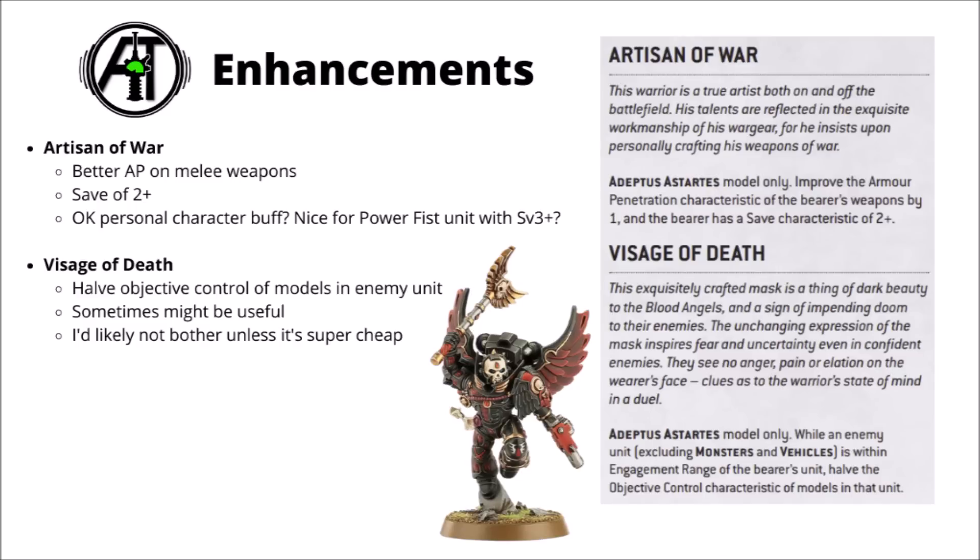Next up, four enhancements for your characters. Unfortunately the Librarian Dreadnought can't take these as he's not an independent character anymore. Artisan of War sort of feels like an alternative to the Artificer Armour from the Gladius Force — a 2+ save, but instead of getting a Feel No Pain type save, it gives you better AP on your combat weapons. Seems like an okay personal character buff. Maybe okay on something like a Gravis Captain if you're going for Footmarines. The extra AP on something like an AP-2 Power Fist will be worth it against a fair few foes.